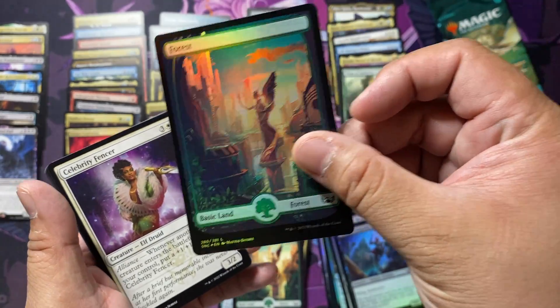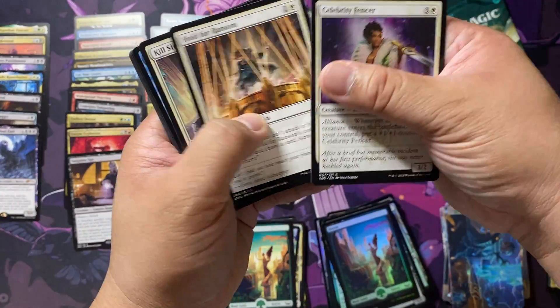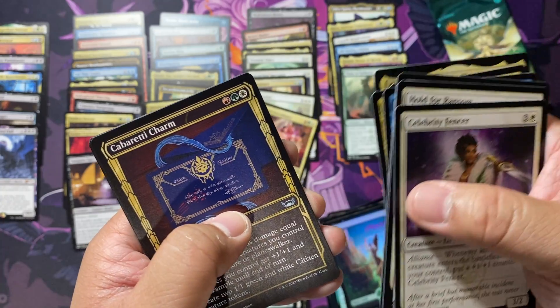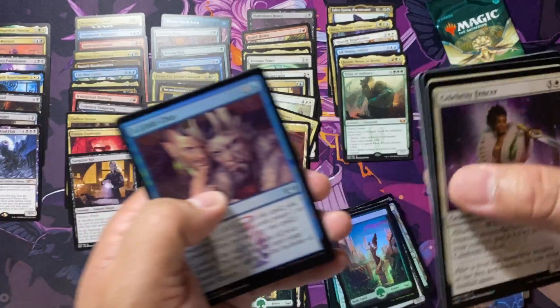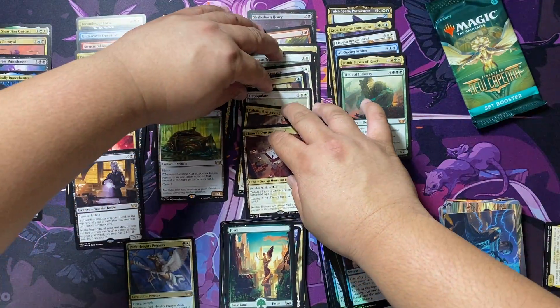I think we finally got a foil full-art land — and it's a Force. And Cabaret Charm, and a Zyatorius Proving Ground for another Triumph. That is three Triumphs in total!